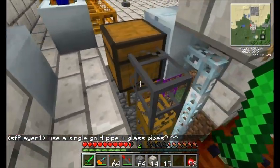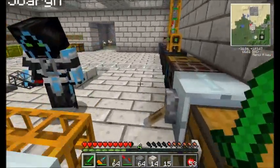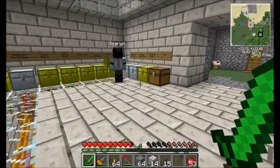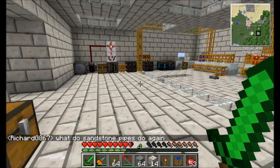All I gotta do is redstone engine that thing and we should be cool. Or logicated. The only problem is that glass pipes are not available. Well, the single gold is fine. Like, even when I put down one gold, it's annoying because I have to find a good spot to put a redstone torch, you know?